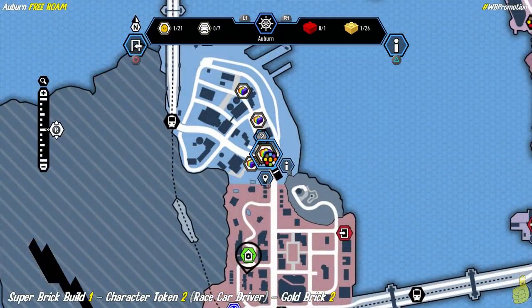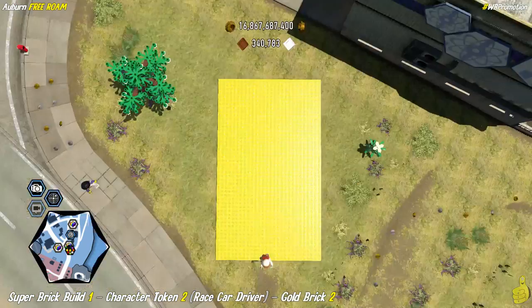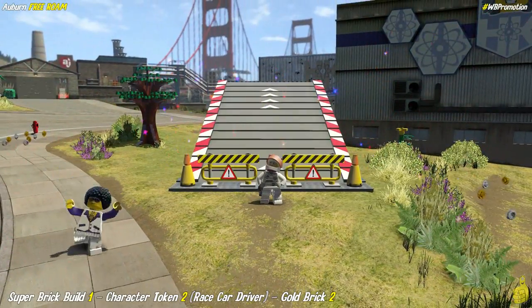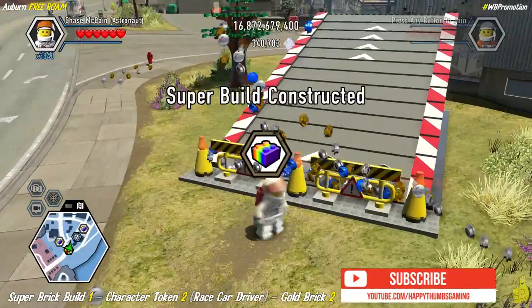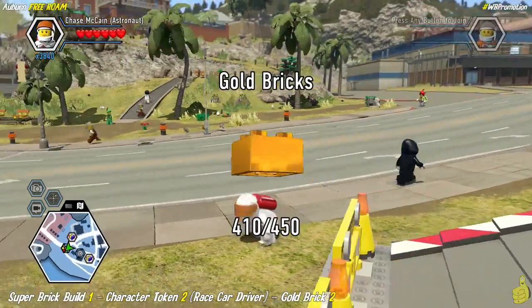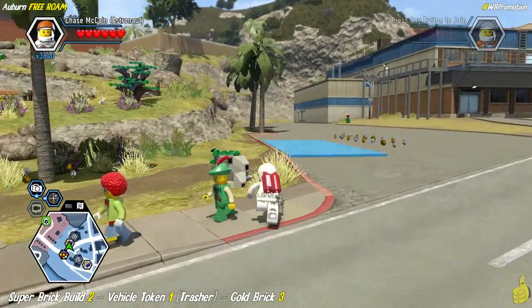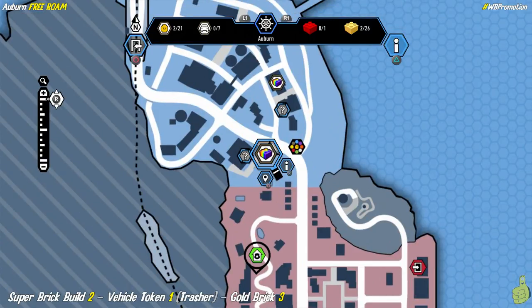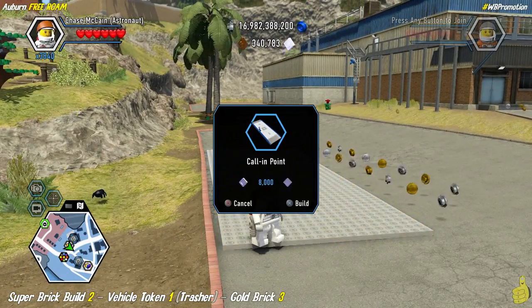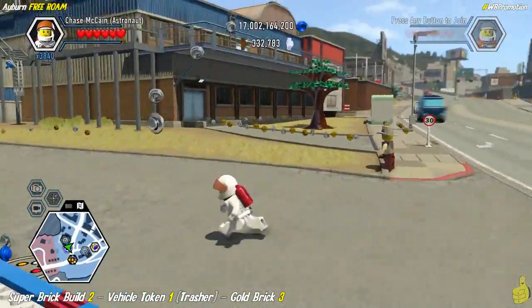There's a super brick build right behind that which gives us a character token for the race car driver and another gold brick. Super brick build number two is right across the street, kind of in between the hillside and the first building — you'll find it glowing. Build it up for 8,000 and we've got another vehicle call-in point.